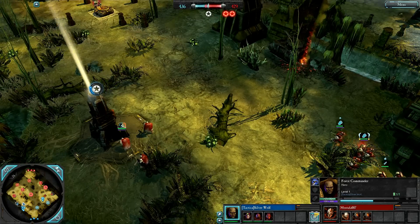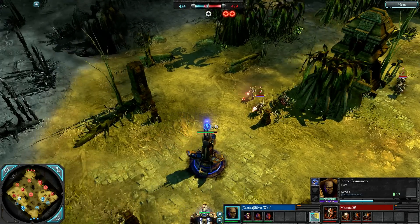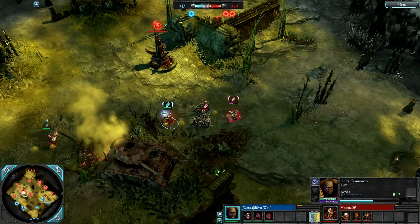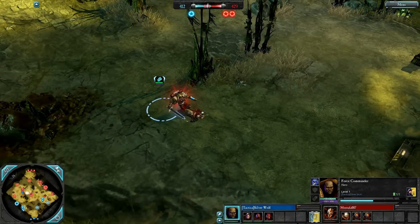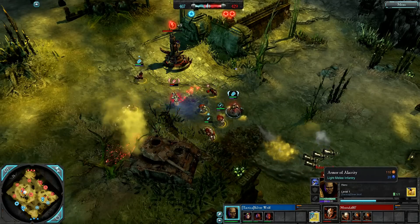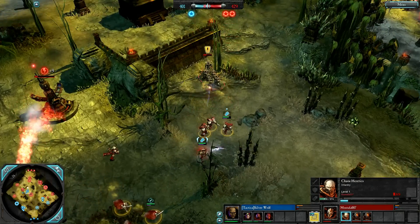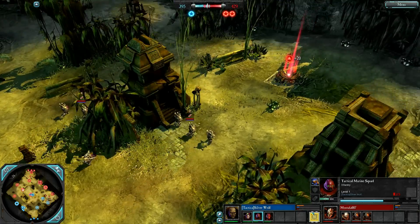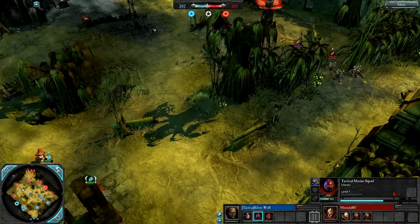Mustafar deciding not to go for noise marines — he could just march the chaos space marines over and shoot it to death. Mustafar capping this wreck point with his sorcerer teleporting out. Power sword will be pretty nasty to these heretics, takes one out with a sync kill. Now going for his armour of alacrity which makes him faster. Sorcerer surrounded by tons of units — special attack knocks all back and he teleports out. Heretics get away, taking one loss. Tactical marines take out the node after losing a model, then pull back.